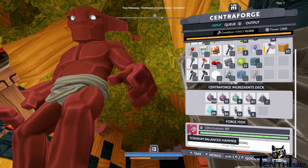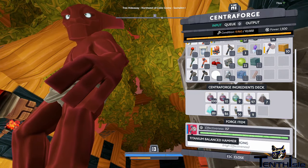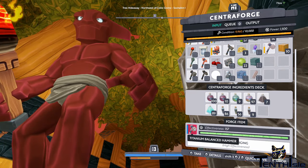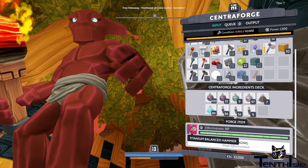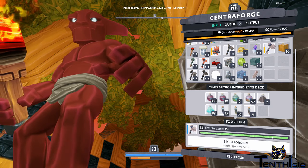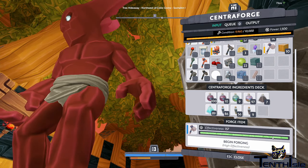We're in the forge here. I recently acquired some titanium with a little bit of help from our good friend White Tiger. We did that by just going to Till. We spent quite a long time on Till trying to get the goods, and we did eventually find some with a little bit of help.